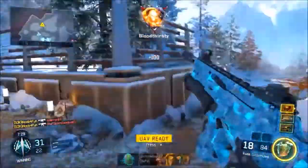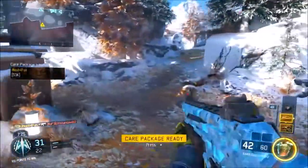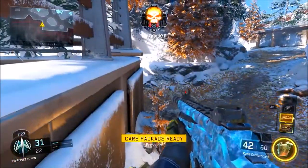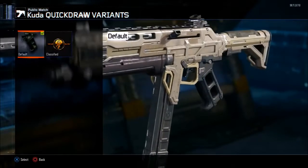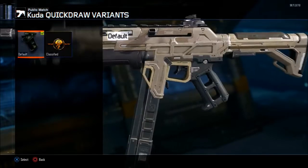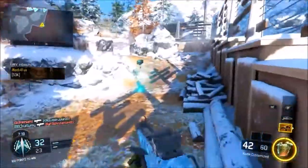The second attachment is gonna be long barrel. The KUDA has pretty decent range, but you can use long barrel for bigger maps, which helps your range and lets you shoot people from one part of the map to the next.